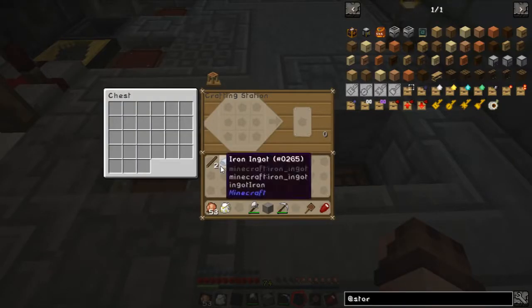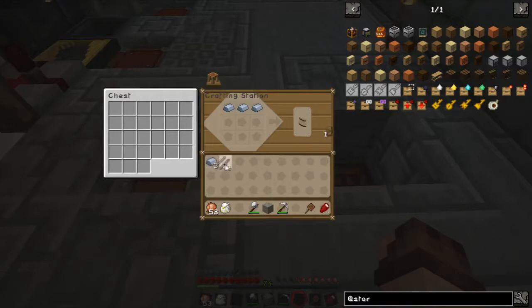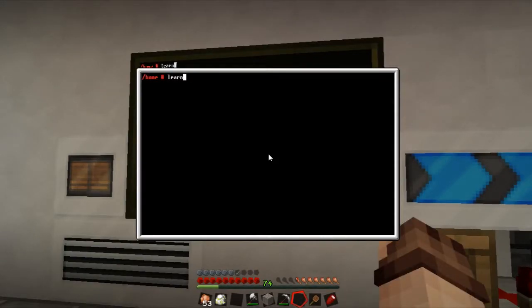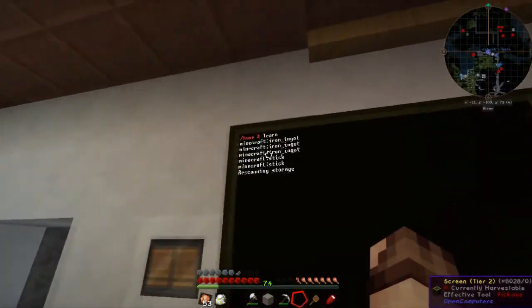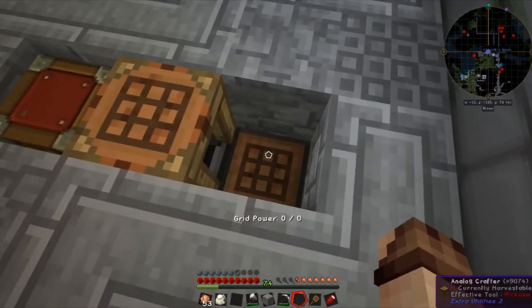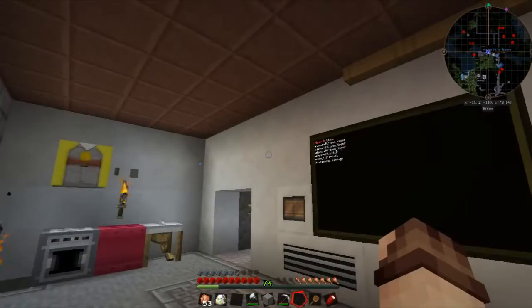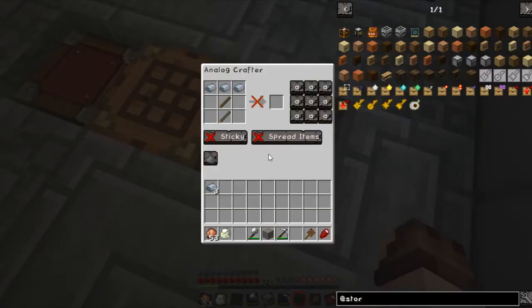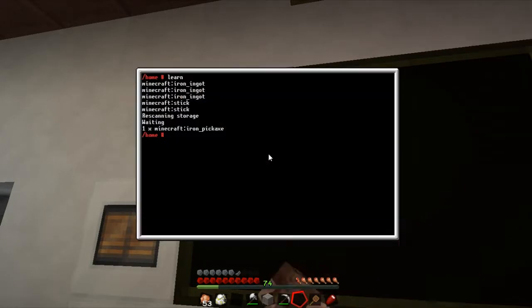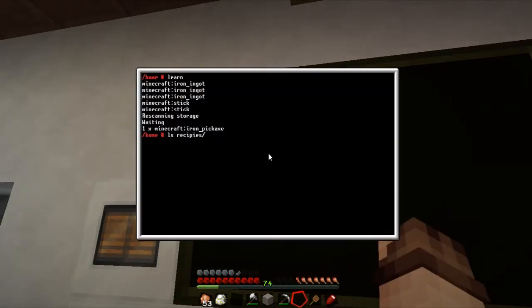I've rearranged things a little bit. We've now got the transposer here with a crafting station on top which we're going to call the 'learner', and the analog crafter next to it. I've added a controller slave underneath the transposer, because you can't have one transposer talk to another transposer and move stuff across inside the computer network - the transposer you're working with has to be able to connect to both sides. We can create ourselves a recipe - this is what we call our learner. We set up something like an iron pickaxe like that, then go over here and click 'learn'.